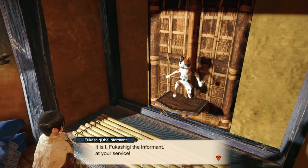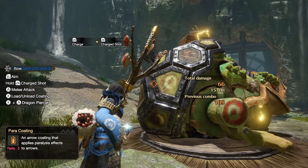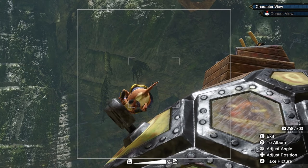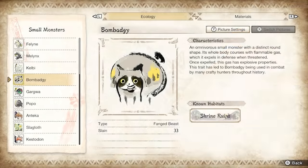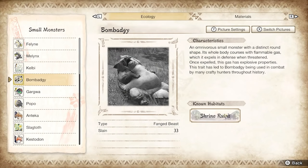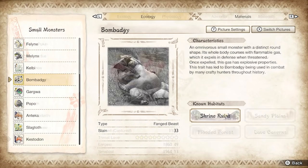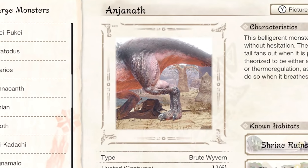You made it to the secret bonus section! Here are a few extra tips or just interesting details to keep an eye out for. First, in your hunter's notes, you can change the default pictures of monsters with your own glorious snapshots.